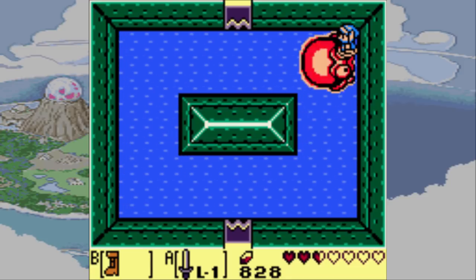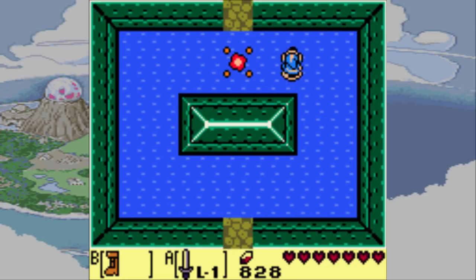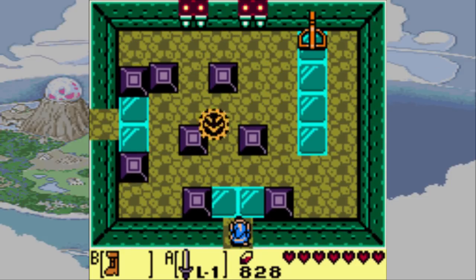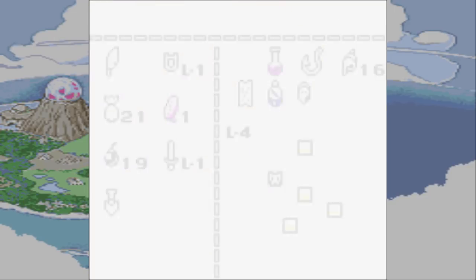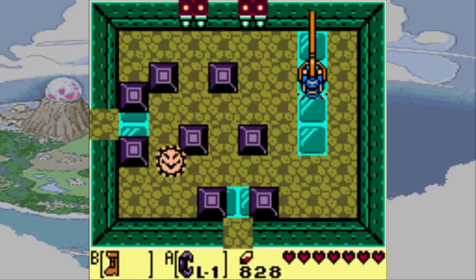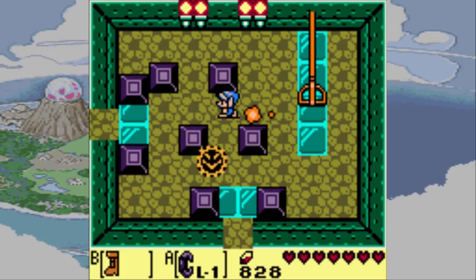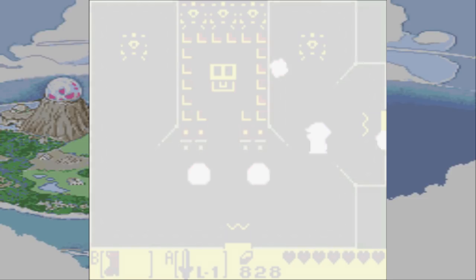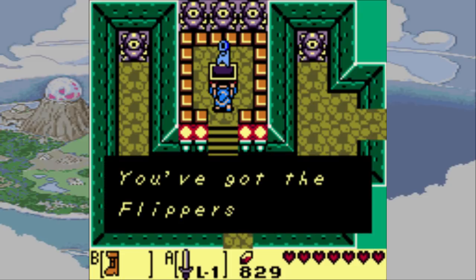There we go. That wasn't how you're supposed to fight the boss, but it worked. How you're supposed to do it is run around the arena with the Pegasus boots and get behind him. I forgot — in order to grab him in this game, you need the power bracelet. That's the disadvantage of only having two buttons on the Game Boy — everything has to be tied to a button. Anyways, these should be the dungeon item. Yep, there they are. Flipper time! Now we can finally swim.